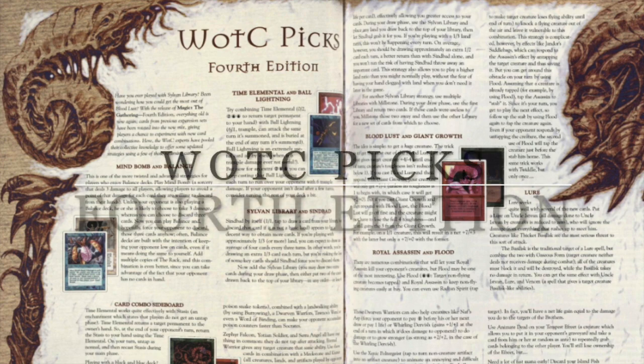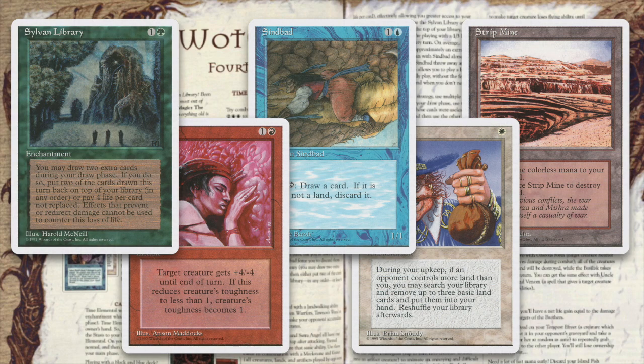Wizards picks, Fourth Edition. Have you ever played with Sylvan Library? Been wondering how you could get the most out of Bloodlust? With the release of Magic the Gathering Fourth Edition, everything old is new again. Cards from previous expansion sets have been rotated into the new mix, giving players a chance to experiment with new card combinations. Here the Wizards experts have pooled their collective knowledge to offer some updated strategies using a few of those returning cards.